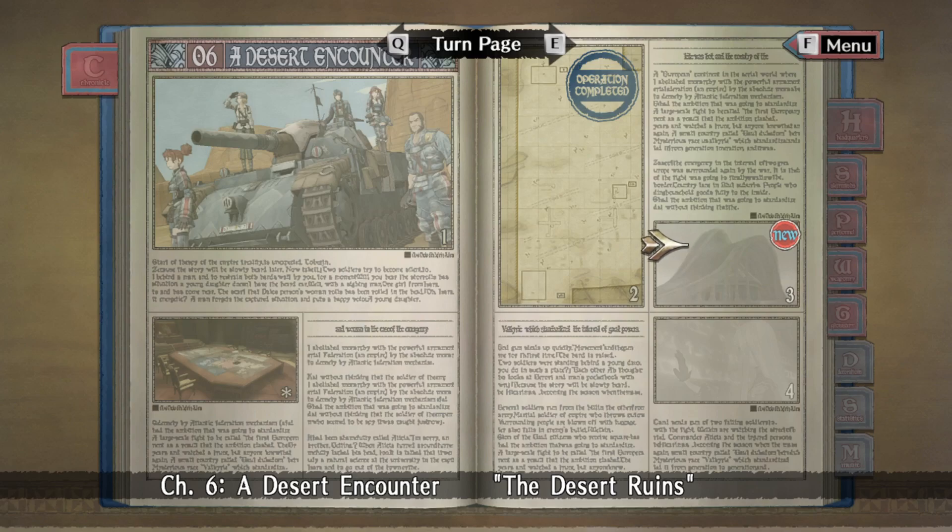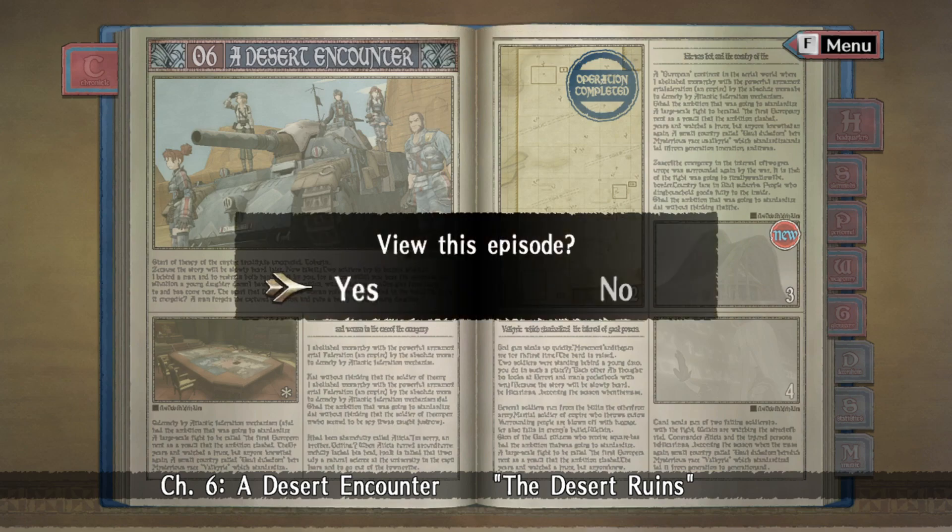Welcome back, this is Tissindra continuing my Valkyria Chronicles campaign. We just finished the Chapter 6 combat mission — it wasn't that difficult, although it could have gone horribly wrong. I wish I could have gotten more kills, but whatever. The enemy has been dealt with and now we're going to check out the actual ruins, wrap up Chapter 6 and see where Chapter 7 is heading. I think I remember a large tank, but that might be later.